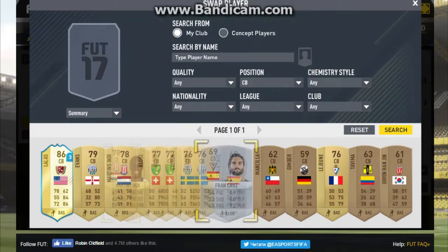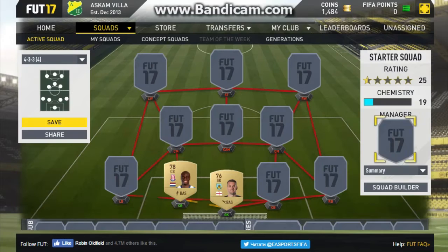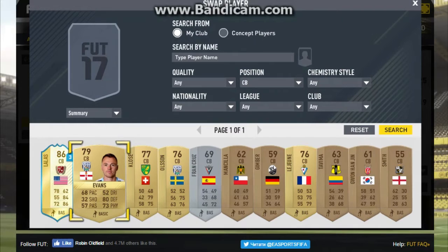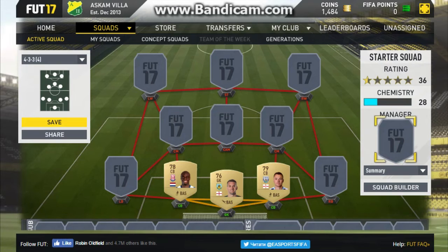Getting on to the defence, we have got a few decent centre backs, all pretty solid. We've got Mertins there, 61 pace — not the fastest — but I'm hoping that pace isn't much of a thing on FIFA. I think he has like high 70s defending and definitely looks like a solid centre back. We've also got Johnny Evans who has got decent pace, decent defending, and actually looks like a pretty good card. Stats on certain cards this year just seem to look a bit better.